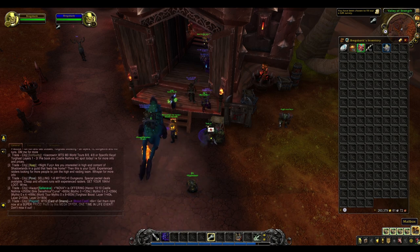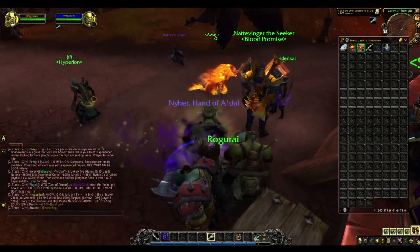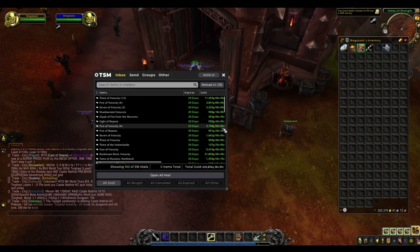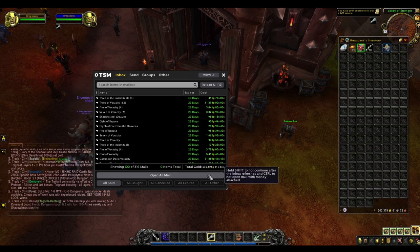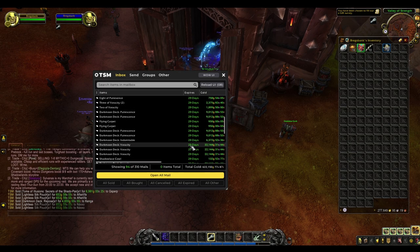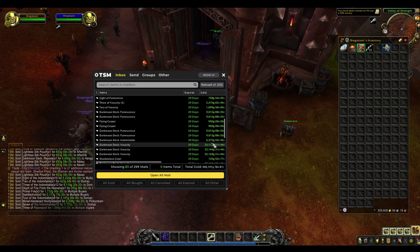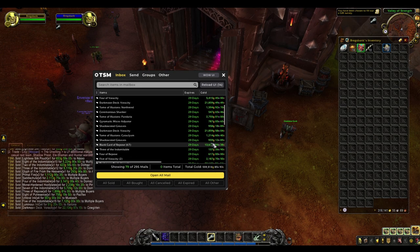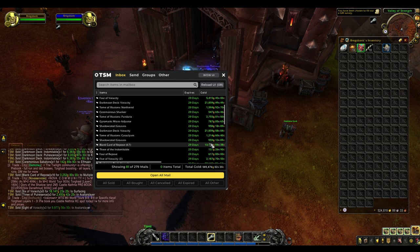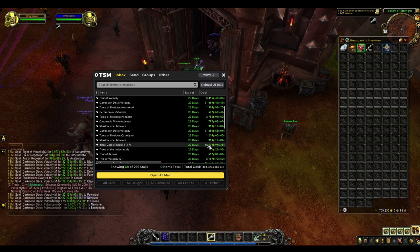I thought we'd do a quick mailbox opening. We have a lot of stuff on the auction house still, so it's not going to be looking amazing, but hopefully we'll have at least a few million gold. In our first lot of mail we have 630k. A load of different things — a load of Darkmoon decks pretty much. I can't believe how many Darkmoon decks I've been selling recently but they've all been selling well. Just turned my sound on because I like hearing the sound of that money going into my bag.